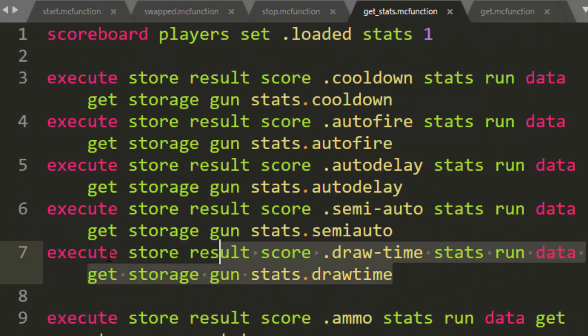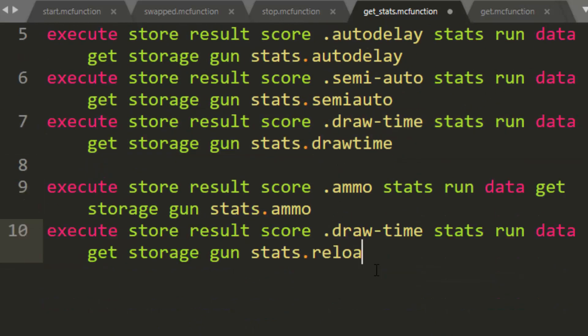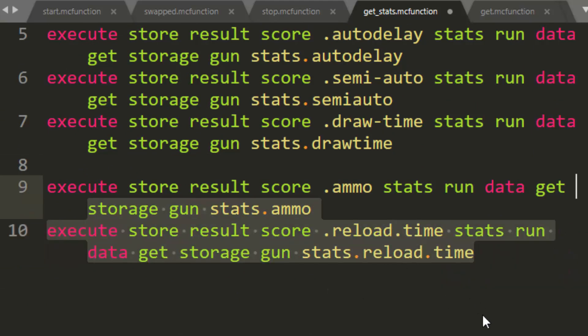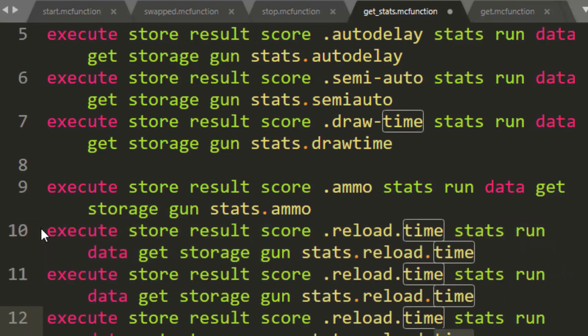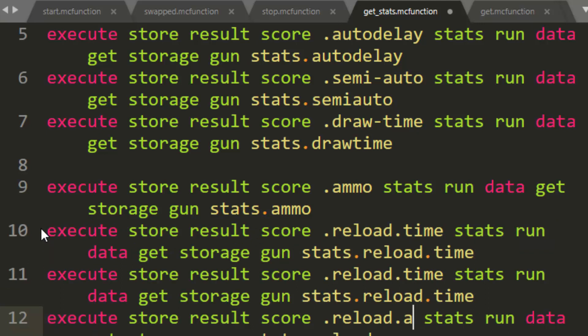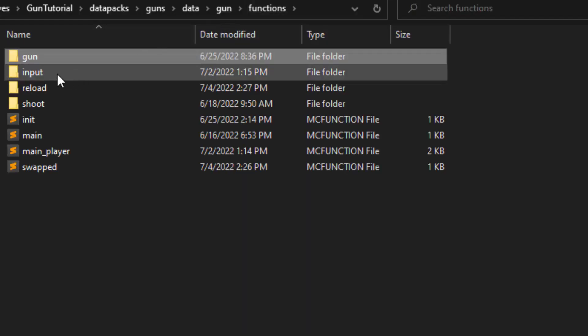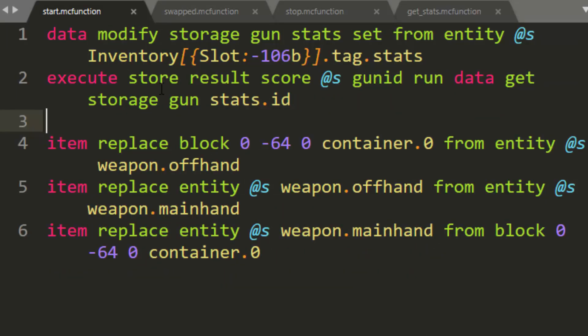Now we have to pull these stats. Let's go ahead and copy this and then do reload.time, reload.time. And then we're going to have reload.per and reload.mag. The reason I go with reload.per is because it's easier for you as a user or somebody editing stats to understand, but it's actually not the ideal value you would want — we'll get to that in a little bit. So now we've pulled the stats. When you start, you need to grab these stats, so let's go into the start and run function gun gun slash get stats.